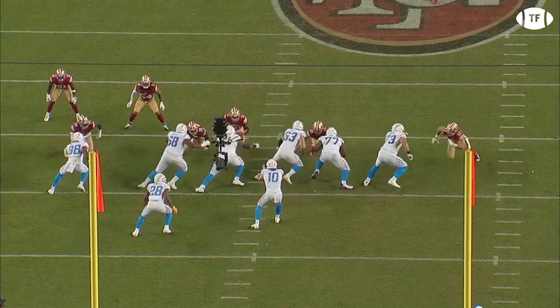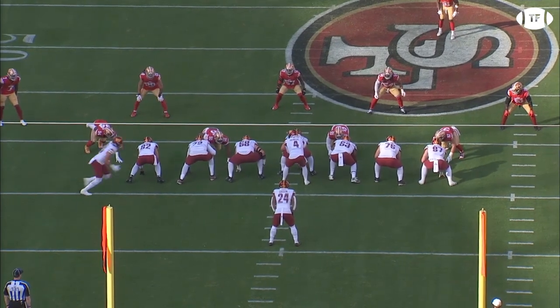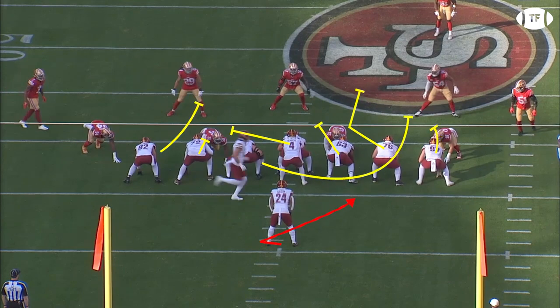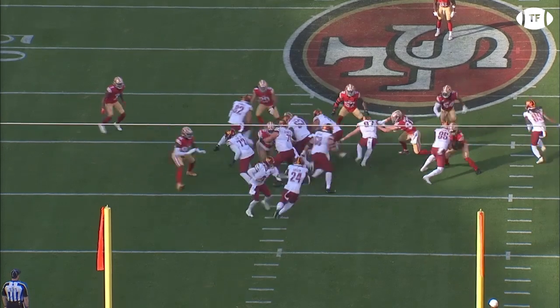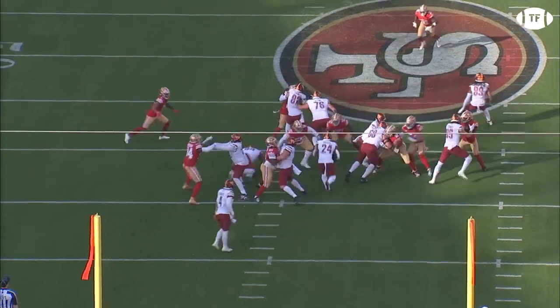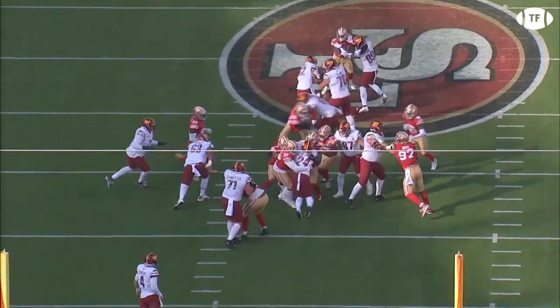His hands, speed, and bully ball power aren't just effective rushing the passer — they wreck shop in the run game too. Washington is running power to Bosa's side, pulling the guard who is meant to wrap around his tackle and take the most dangerous man. Scheming up a tight end solo blocking Bosa is a brave move, and it ultimately gets the play blown to bits. He effortlessly dismisses him with just an extension of the arm, forcing the pulling guard to reassess and engage Bosa, while the linebacker comes up to meet the back in the hole for no gain. That's not a stat for Nick, but that's his play on tape.